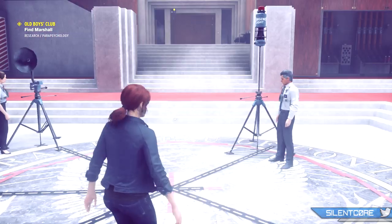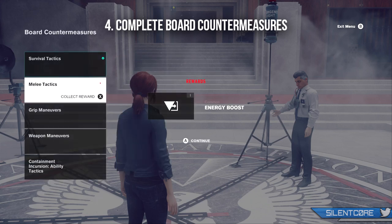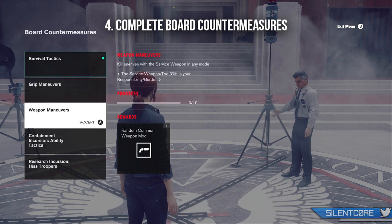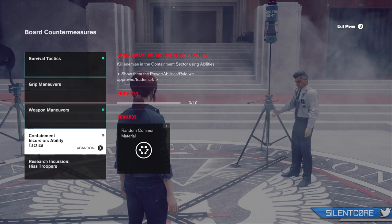This next tip is also accessed from control points and it's to remember and visit your board countermeasures. It actually took me a while to realise this one, but the tasks in here won't automatically start. You have to manually go into your board countermeasures and start each one individually before it will start progressing you in that challenge. I'd recommend visiting this tab as soon as possible and starting all of the tasks that you're able to.